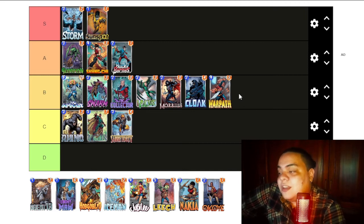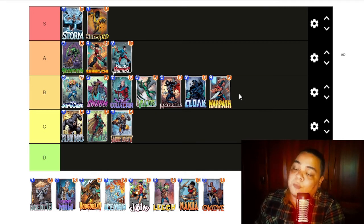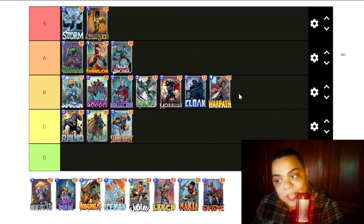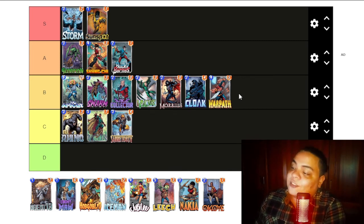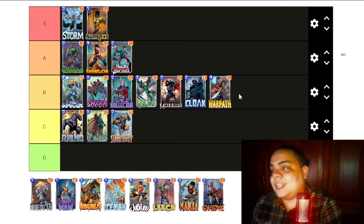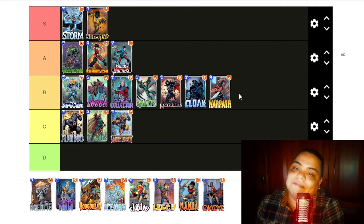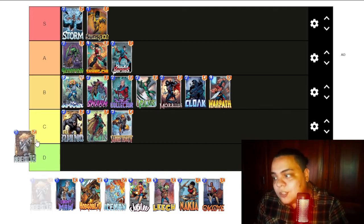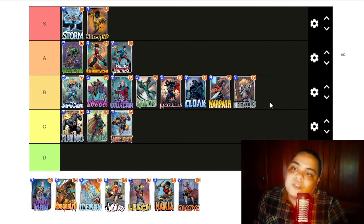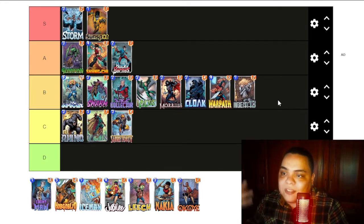We have Agent 13. Agent 13 sees a lot of play in different decks — she's played in the Cerebro 2 deck, in the Collector plus Devil Dino deck, in the Bounce deck with Beast and Falcon, and in Zoo decks. So Agent 13 is a staple of several decks in Marvel Snap. She's pretty cool and the ability is cool, but at the same time it's nothing crazy — it is a basic card that just sees play because it is cool. We will place her in B tier. She's cool, she's good, she's played a lot, but she doesn't offer anything mind-blowing.